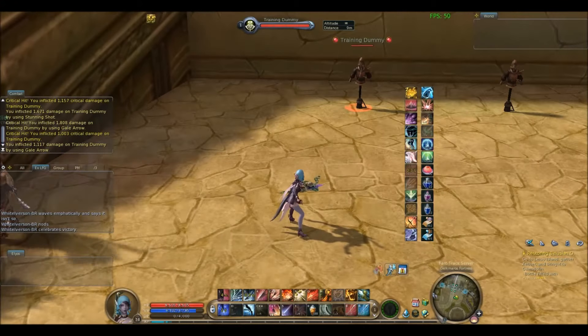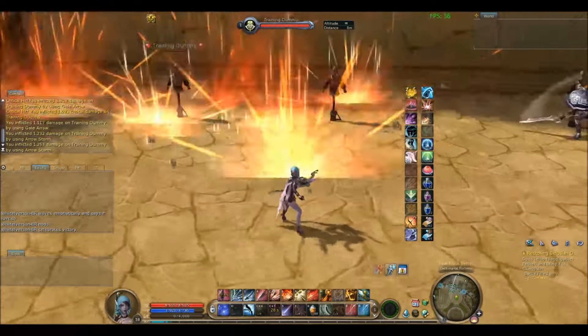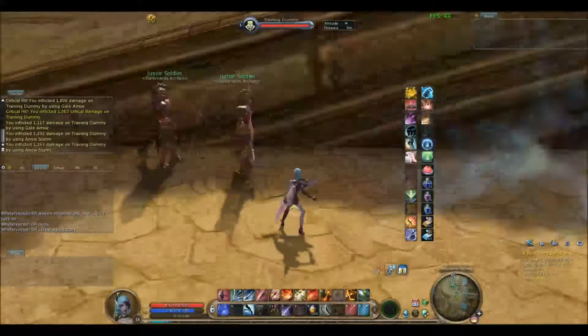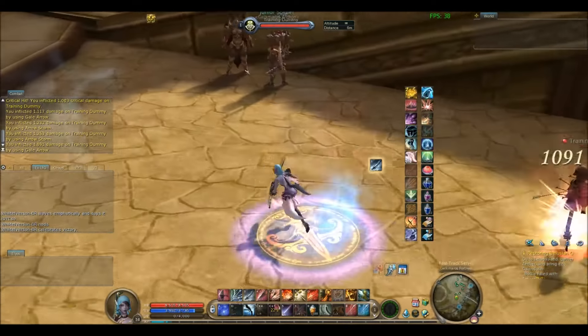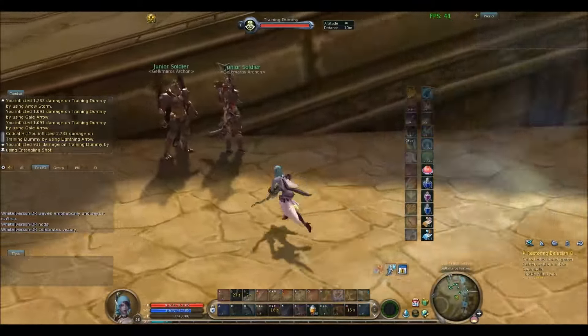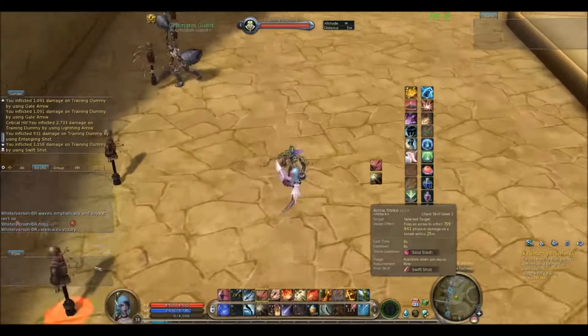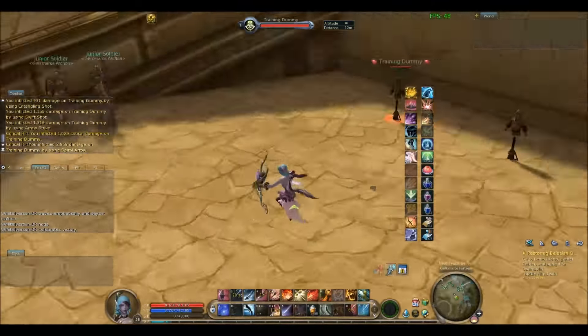You can only use this, as far as I've seen, with any skill that you can use while moving. For the Ranger, that includes: gale shot, gale arrow, lightning arrow, entangling shot, and the second skill of the arrow chain — arrow strike, swift shot chain.